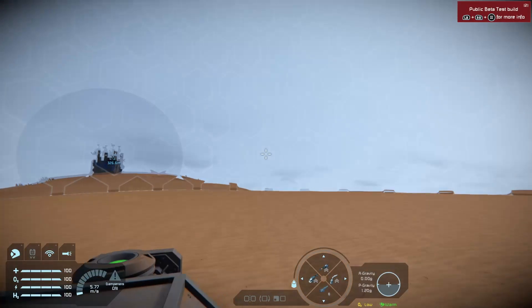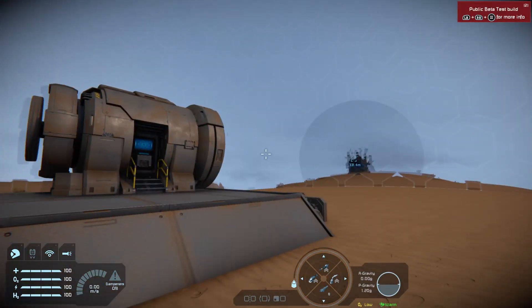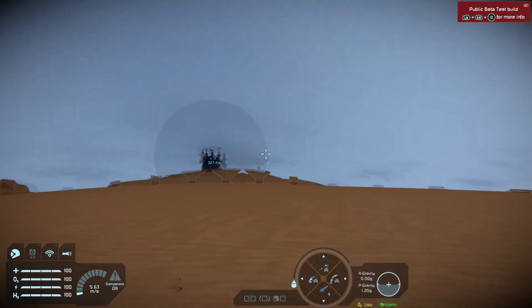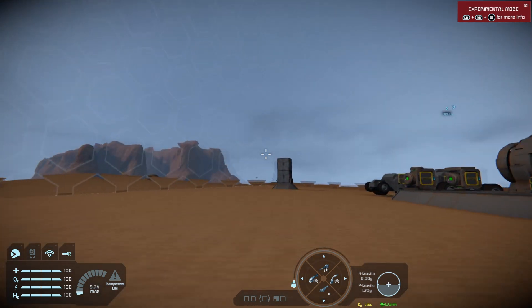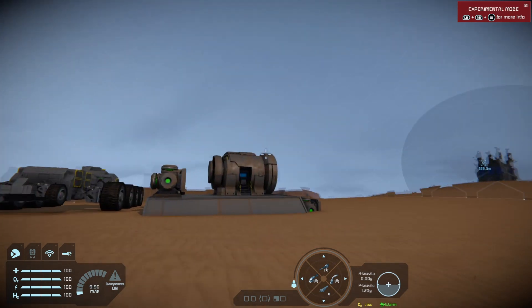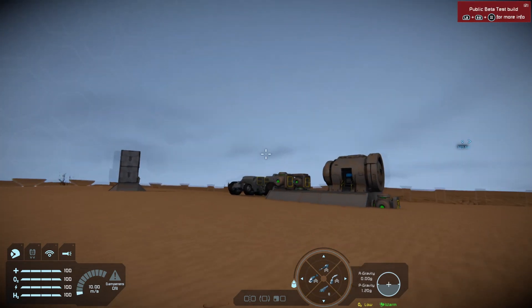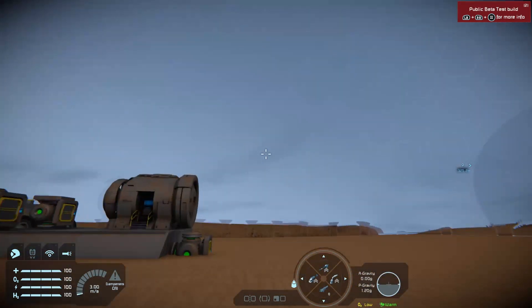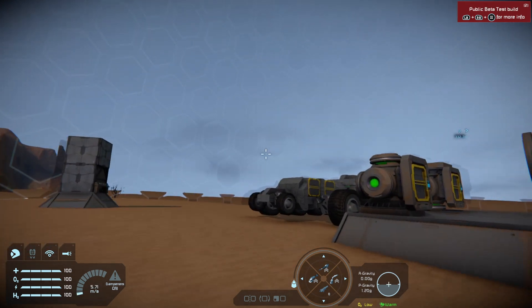Safe zones, as I said, can be used to prevent players, objects, you name it, from entering the grid. They're most often used for protecting on dedicated servers for offline damage to your grid when another player comes along and decides to wreck it. But they can be used in survival on a solo or hosted game to protect the grid from meteor storms and weather.